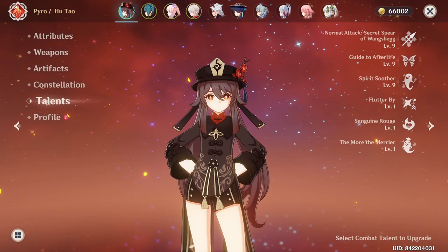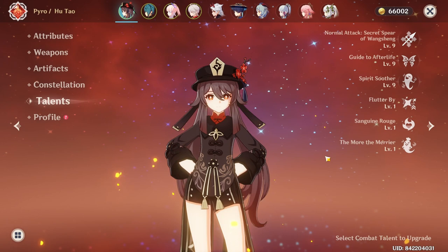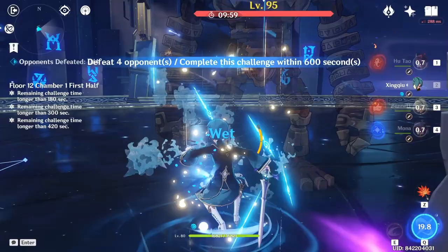When you activate your skill, try to only use charge attacks as they allow you to get the most amount of damage. Now that you know the basics of her kit, I'll go into more detail for each part of her kit.